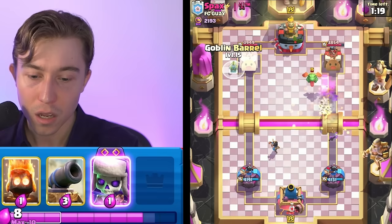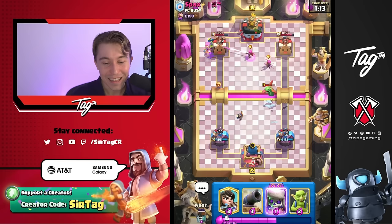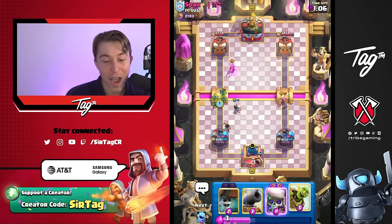We're gonna go for our Wallbreakers here on the right-hand side, force out some extra Elixir. He's gonna be trying to Tornado that, which was beyond interesting for me. I don't think that's very good. Even though he went in for the Archers, it wasn't able to hit all the Goblins, and the Goblin Barrel is just getting so much value there.